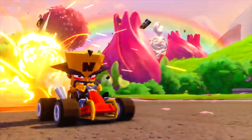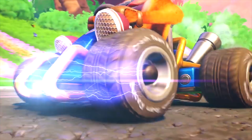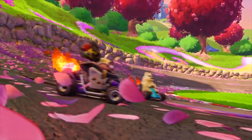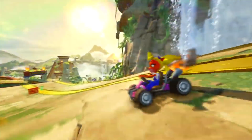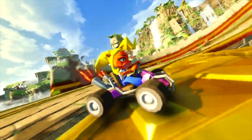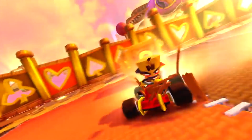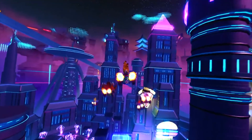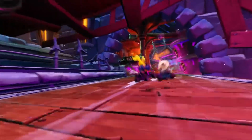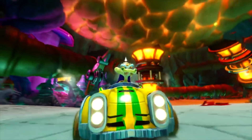To bookend the trailer, we've got a shot of Cortex, Coco, and Crash back in Cocoa Park, all in their retro skins. This trailer is nuts — that's everything I could see and pick apart. But what do you guys think? What have you noticed? Let me know in the comments down below. Are you hyped for all this content? It looks really freaking cool. We're going to get a lot more at PAX East, which is happening really soon, so I'll be covering a lot of stuff from there as well. We're nearly two months away from the game's release, and I cannot wait. I'm Marcelo — I'll see you guys later. Take care.